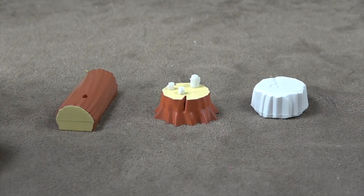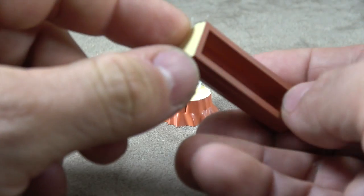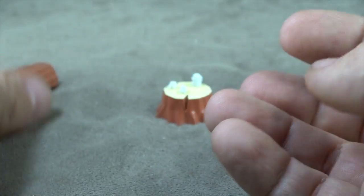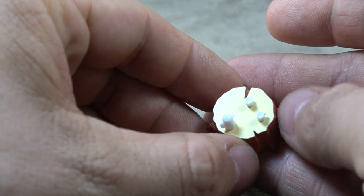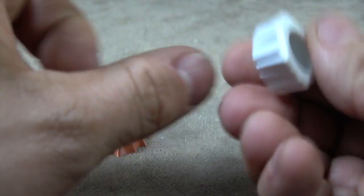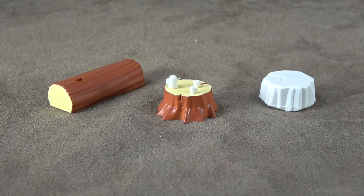He comes with a campfire set, which is really nice - you know, that thing from that episode. It has a log which you can sit characters on. It's just a hollow piece but it is painted. The brown is painted on, interestingly enough. Same for this piece. And then it has all the little cups and teapots and so forth. And then it has this white piece with some cracks in it - I guess this is supposed to be a stone. Pretty cool little accessory set.